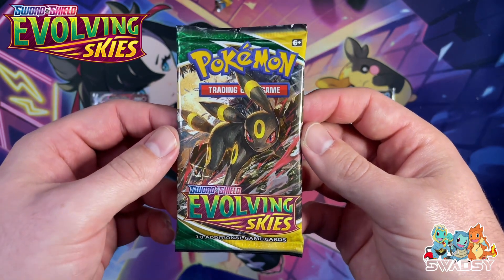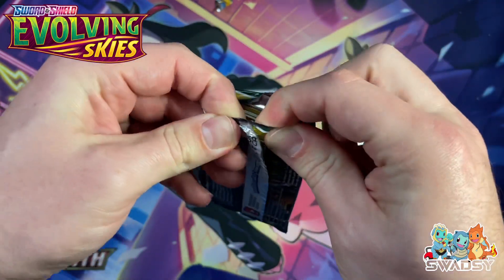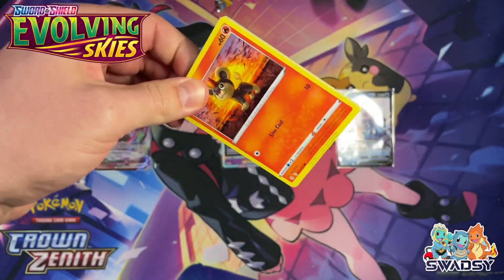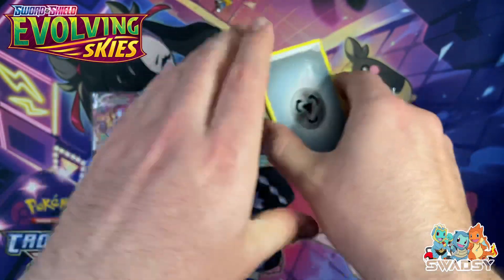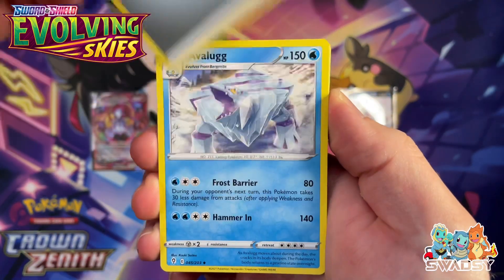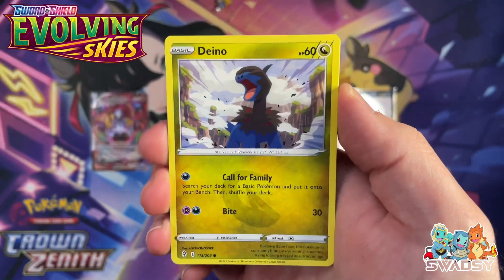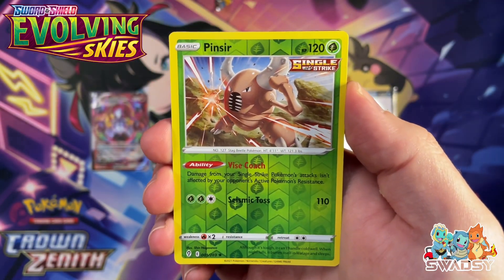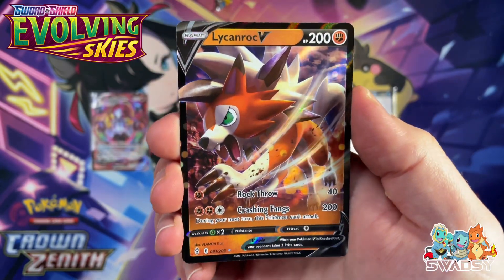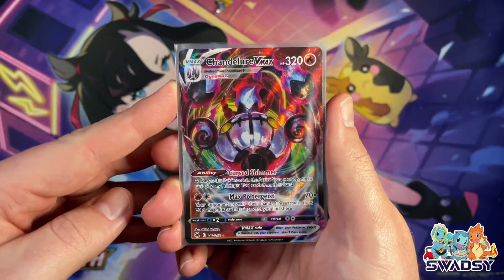There's no way we can finish on that Non-Holo Cleavor — let's see if this Umbreon Evolving Skies pack can bring us some last pack magic. Code card for you. One, two, three, four. Fire — we got Metal. Ribbon Badge, Gazelius, Litlio, Jimio, Dino, Funkaboo, Kavana, Unana, Reverse Holo Pincer, and finishing on a Lycanroc V! That's a hit — let's go!